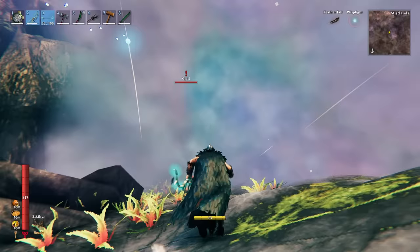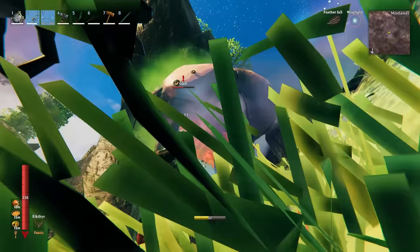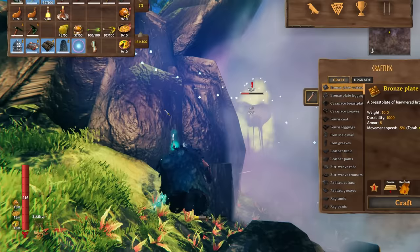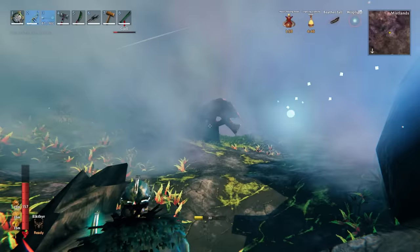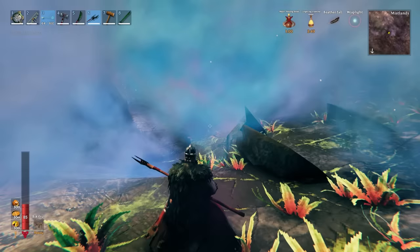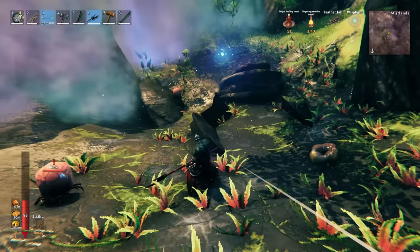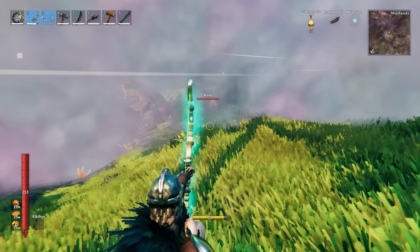The Gjall also has a weak spot — the underbelly with the little bubbles on the bottom, which shows yellow damage when hit. Since they fly, ranged attacks with arrows work best; frost arrows are particularly effective. Aim for the underbelly from underneath for quite a lot of damage. Gjalls drop bile bags. Ticks also spawn when Gjalls grab you — use the polearm to instantly kill any ticks attached to you; it's a great way to deal with that enemy. Ticks drop blood clots.